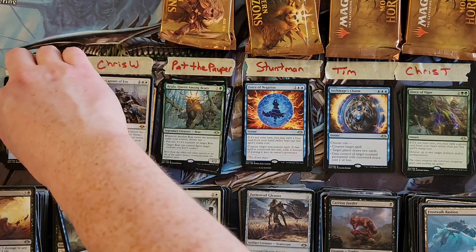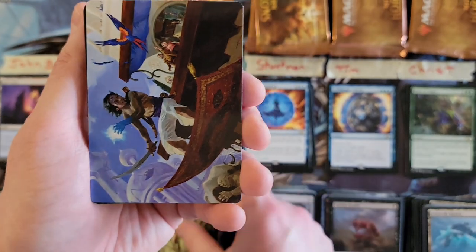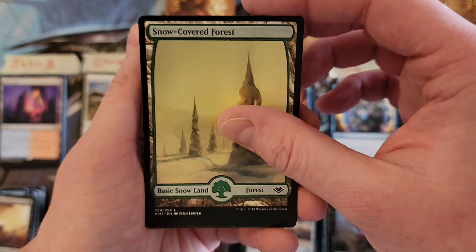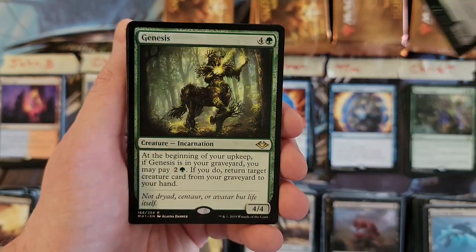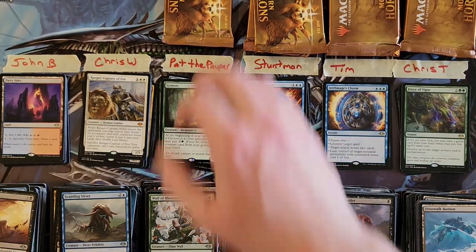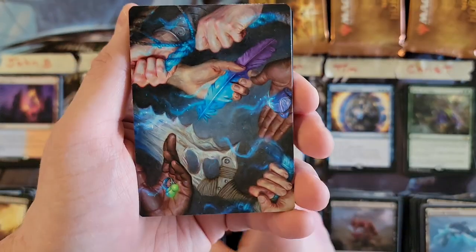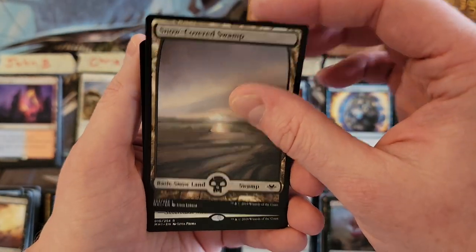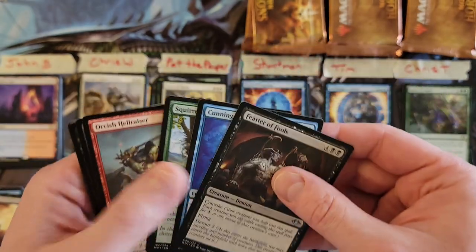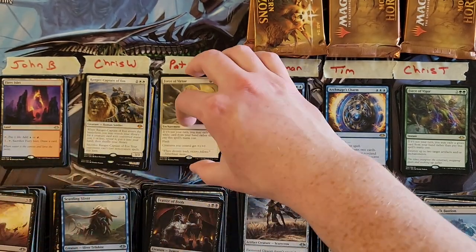It's definitely the best pool in that lot. Pat, your final two packs — see how you do. There are still at least two more mythics on the table for these final eight packs. Venomous Changeling and Genesis — not the rare we are looking for. One more pack — snow-covered swamp, Force of Virtue. We've got four of the five forces out of the way. Sorry Pat, looks like Crashing Footfalls was your biggest pull, but some neat playables.